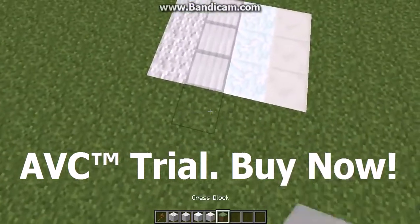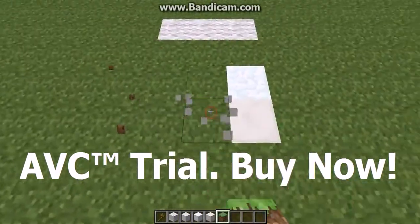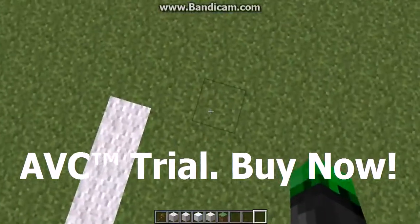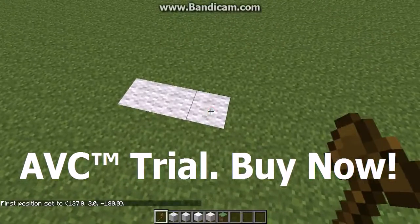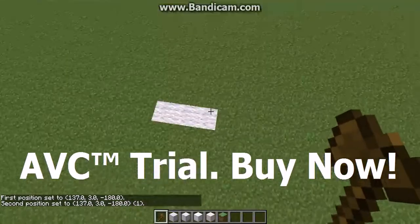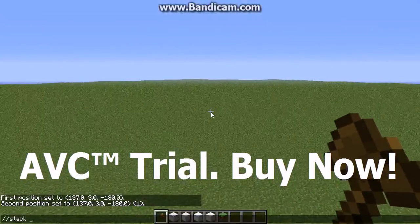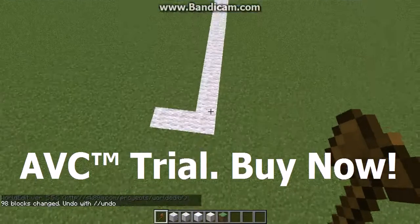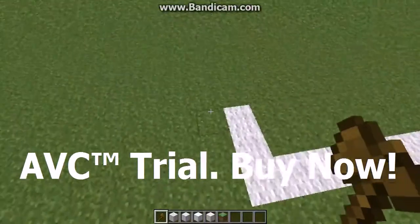I'm going to be using wool because that's a general one, but you can use whatever you want. For the outside of the pitch it doesn't really matter much what you use. With single player commands, left click for first position and right click for second. Then on this corner block we're going to go slash stack 98 — that makes the long side 99 blocks long because it stacks one more.